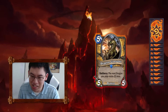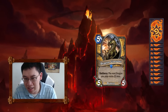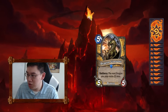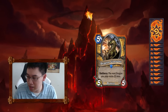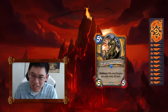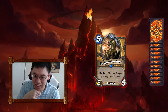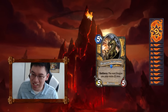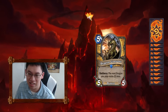Dragon Consort is insane — an obvious two-of if you're playing the Paladin Dragon deck. This card makes the Paladin Dragon deck. Paladins were always a possibility to be the dragon class, and Dragon Consort at 5 mana 5/5 lets you draw and play a dragon immediately at a discount later. That's really good. This is the most obvious card to put into a Paladin Dragon deck.